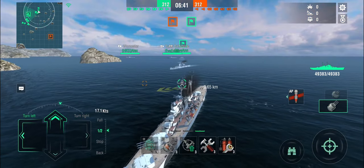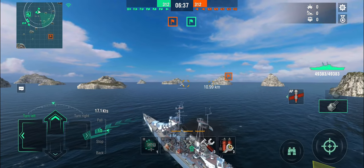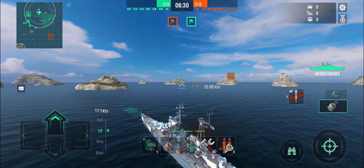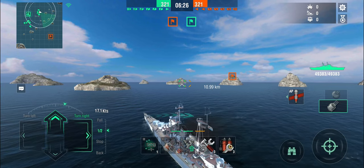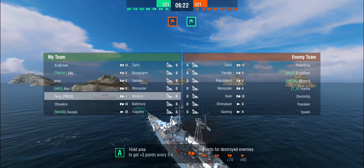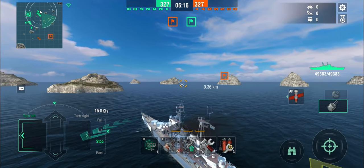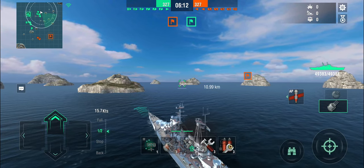If a destroyer plays at mid-range or long-range and is actively dodging, I have no way of actually hitting them. We're positioning here. We don't have to be afraid of the carrier because it's a bot. We'll see where our own team is going — it's either Shima or Gearing coming down this side of the map. There's a bot going scouting — at least bots are useful for something.